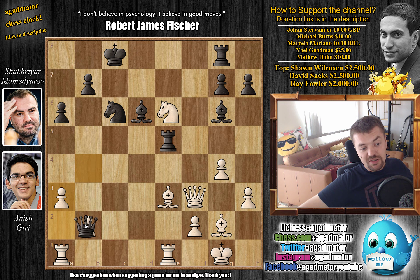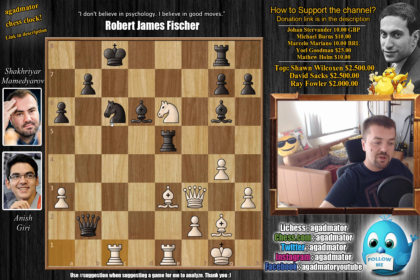Mamedyarov accepts the challenge — he plays queen captures on b2, and now just rook a to c1. The problem is your knight on e6 is under attack, but Giri plays this wonderful attacking move rook to c1 without even bothering to try and save the knight.